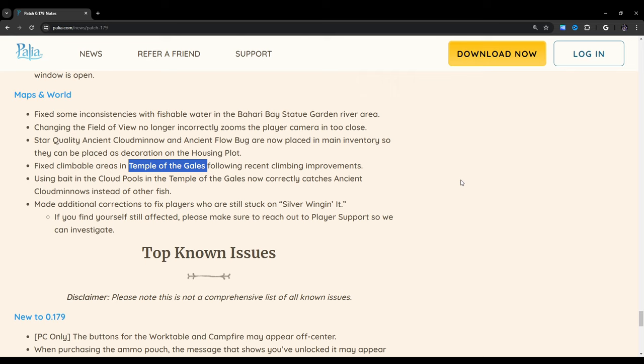Temple of the Gales seems to be the problem child of all the temples right now. The fire temple, the water temple, and the recent Temple of the Roots have all been pretty straightforward — but not Temple of the Gales. I don't know if it's because of all the gliding, or the fact that the area is so spread out between three different islands. Using bait in the cloud pools in the Temple of Gales now correctly catches Ancient Cloud Minnows instead of other fish — yeah, that was annoying. Made additional corrections to fix players who are still stuck on 'Silver Winging It.' If you find yourself still affected, please reach out to player support.